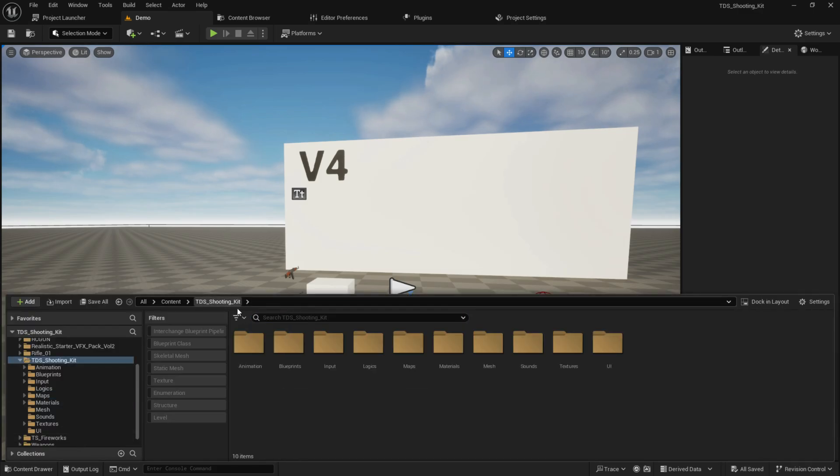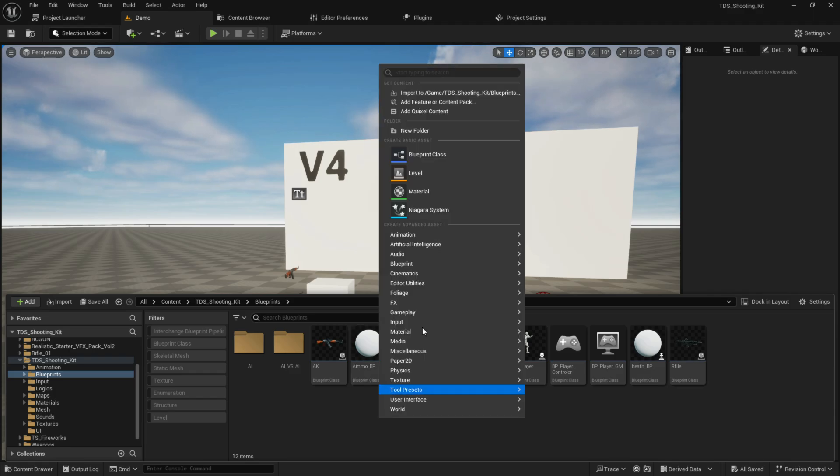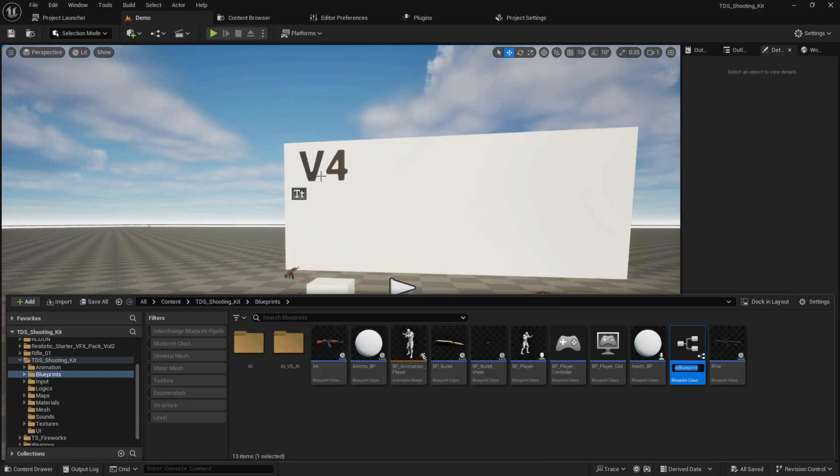The first thing we need to make is an explosive object. You can use either a pawn, character, or actor — it doesn't matter too much. I personally recommend using a pawn or character. You don't need to use character if you don't want to. Let's give it the name TNT.